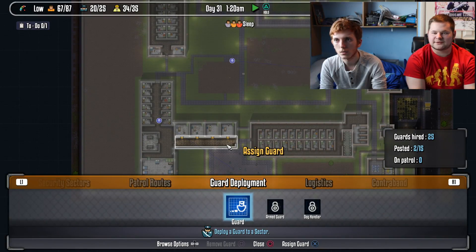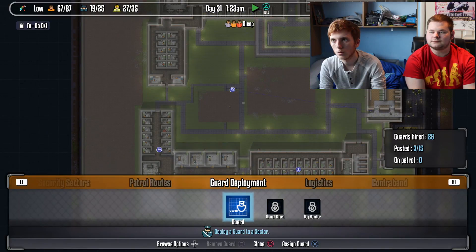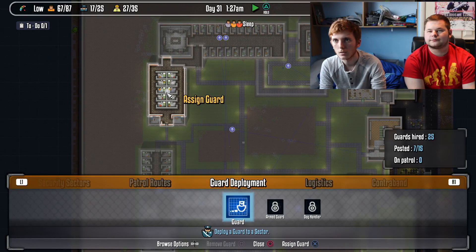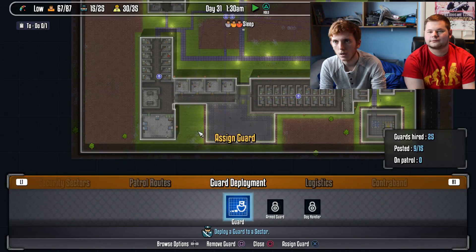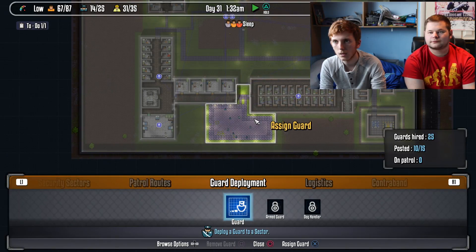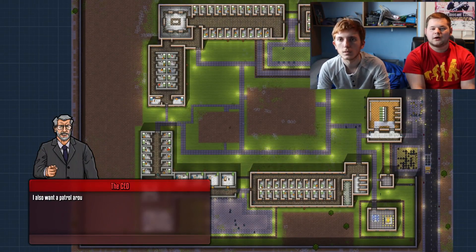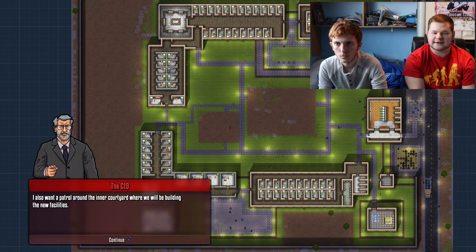There's a guard here who's going to get fired soon — so that's one. Two, three, four, five — one in the shower makes seven, eight, nine, ten. Let's have one here and one here — that's ten guards stationed.